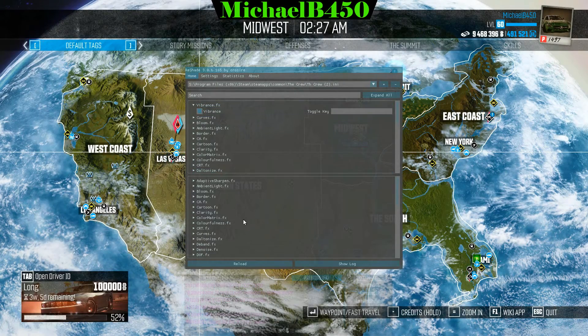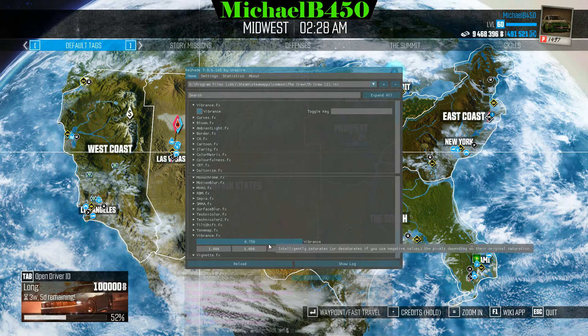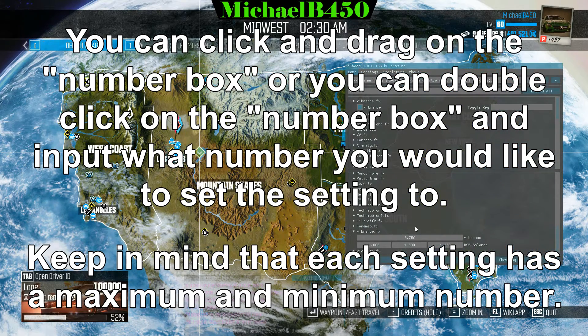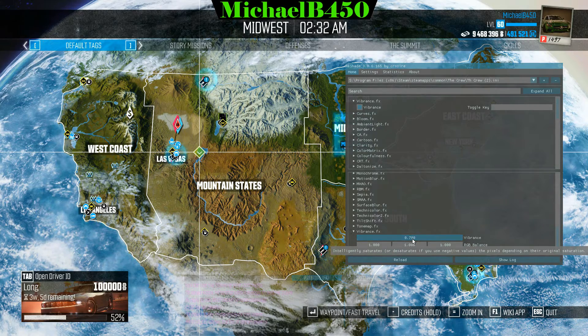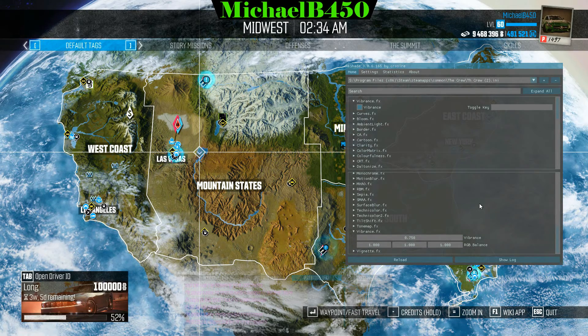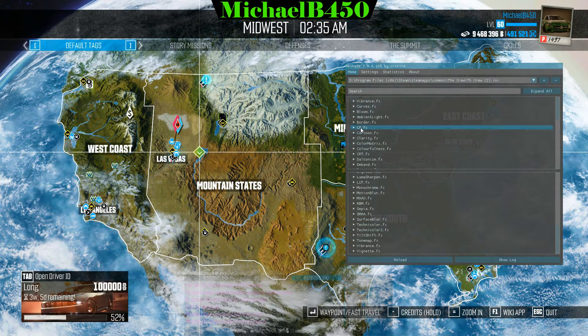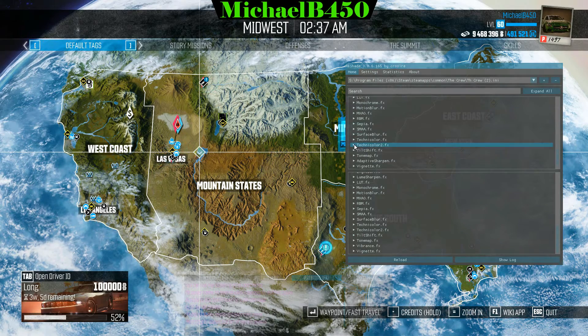I'll show you Vibrance quickly — you select it and scroll down; they're listed alphabetically. This is Vibrance right here. The cool part about this version of SweetFX is you can actually see the changes on demand as you adjust settings. Before, you had to guess what you wanted to do. We also have Technicolor, which is similar to Vibrance and desaturates colors slightly.